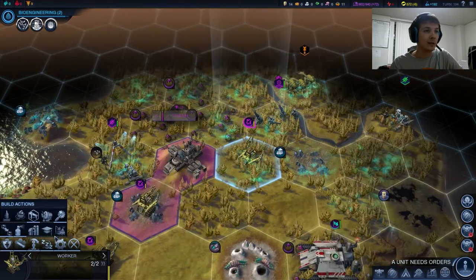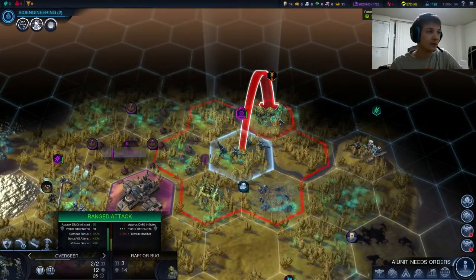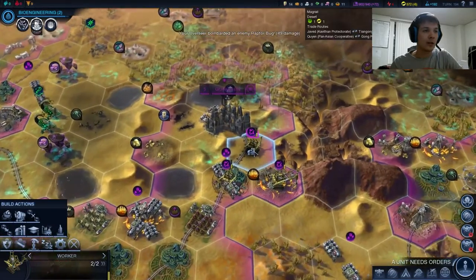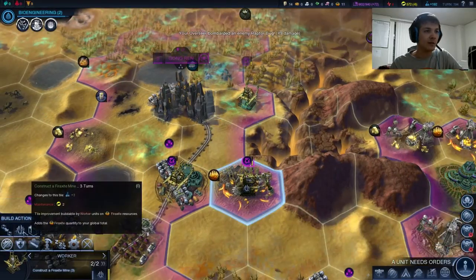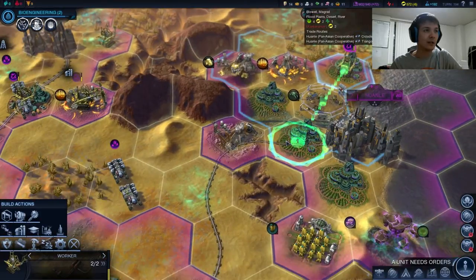Let's clear the miasma here and bombard these guys. We cleared the miasma — I just want to keep clearing this stuff. Get some mine done eventually, and this guy can go and help improve Gongren.